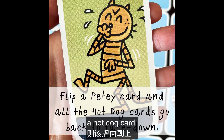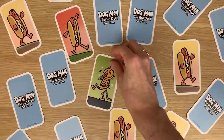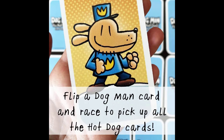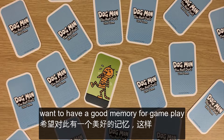If a player turns over a hot dog card, leave that card face up and play continues to the next player. If that card turns out to be a PD card, you flip all hot dog cards back to a face-down position, so they're no longer visible.